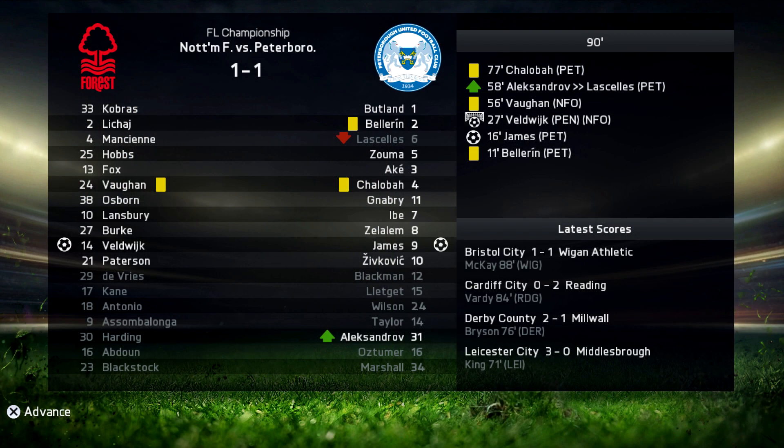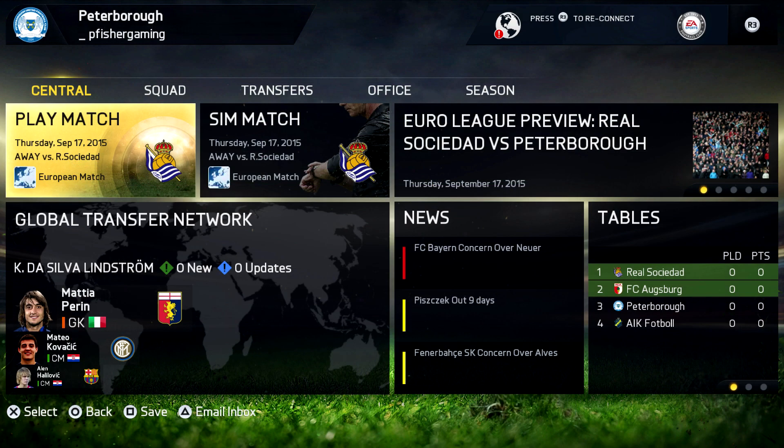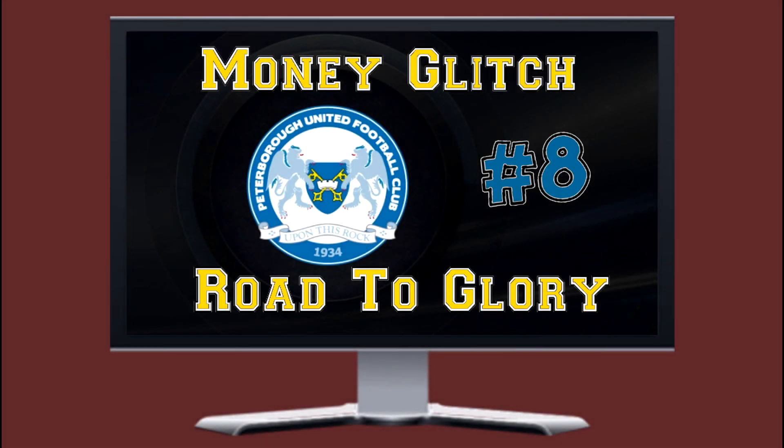After also drawing to Nottingham Forest 1-1 away from home, that puts us fifth in the league with five games played and nine points, which sets us up very nicely for the next episode — a European tie against Real Sociedad, which is going to be a very difficult game. I'll probably show you the full game of that, so that will be Money Glitch episode 8. If you want to watch that, follow the link in the description or click the annotation on screen. Thank you so much for watching — if you enjoyed this video, give it a thumbs up, comment below, and hit that subscribe button.